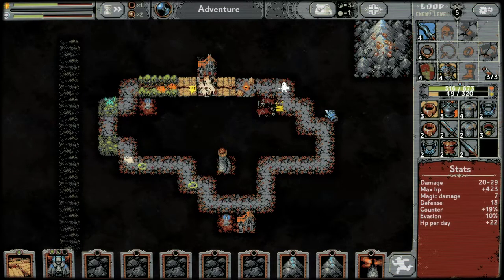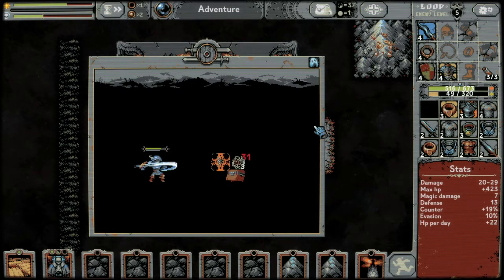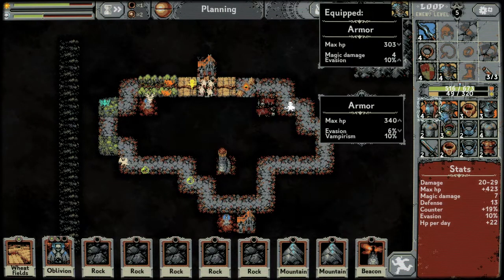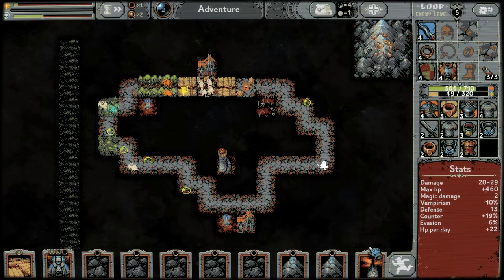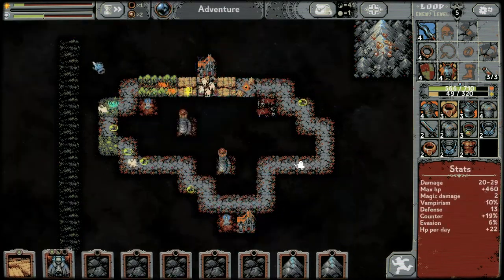Level four weapon: 4 to 22 damage, two magic damage. Level three ring: gives us regen — we're good. We heal and get a chest — two choices of armor. Take this one which gives us some vampirism as well as evasion. Got nothing over this side — let's get a beacon down for this area.